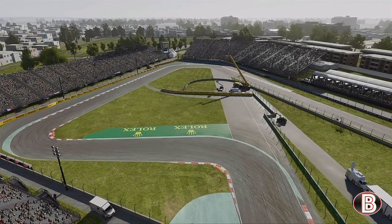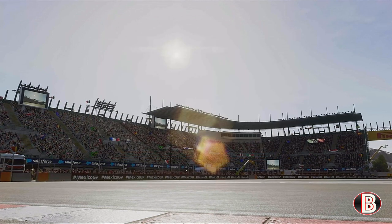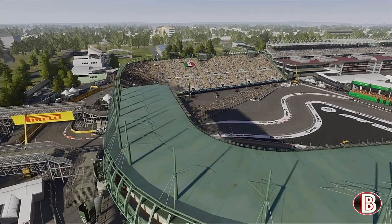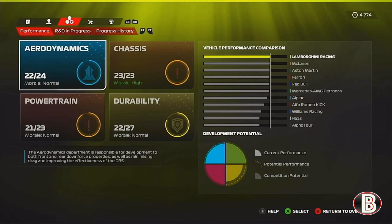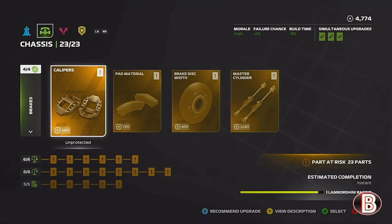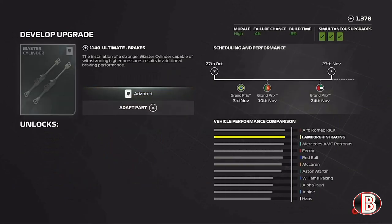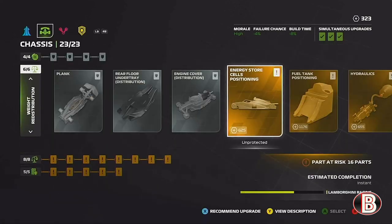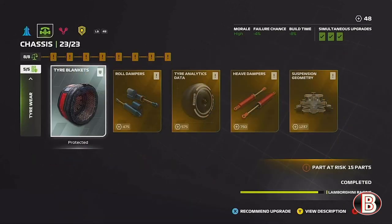Hello and welcome to my F1 23 Lamborghini My Team Career Mode, here today for part 45 ahead of the Mexican Grand Prix. Before we get to the racing, we have to do a bit of housekeeping as the FIA have announced some regulation changes ahead of next season to the chassis and the powertrain. I was kind of expecting this as most developments we had nearly maxed out, so I was saving R&D points — we saved nearly 5,000.